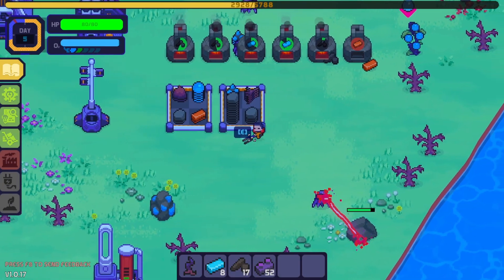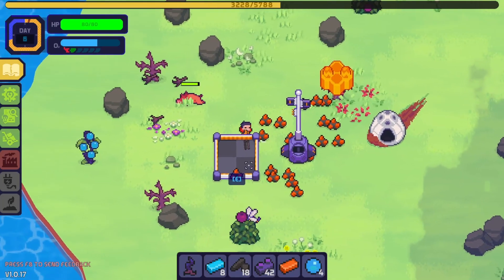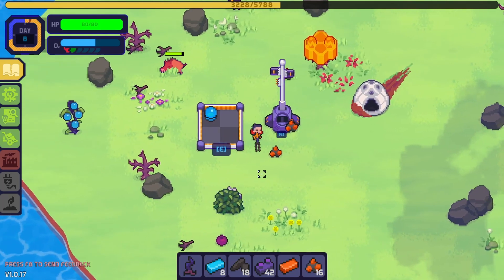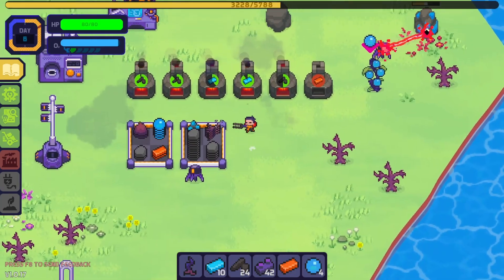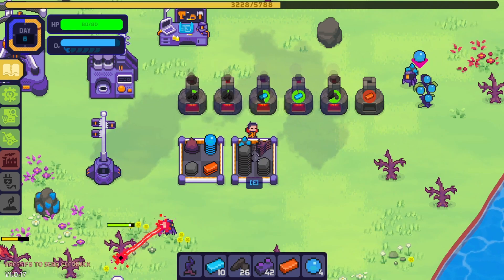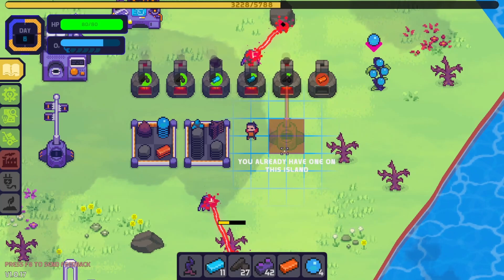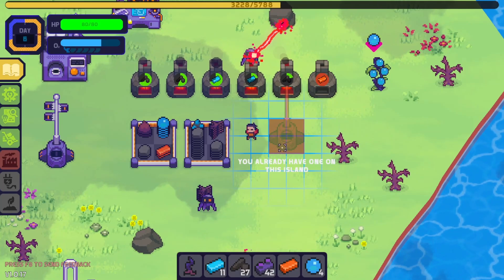Oh gosh, we have a lot of rocks. I think we're running out of room for rocks. So now these guys should be delivering the copper ore into this thing. Can I make more robots to take out the materials — like iron ore and twigs — and turn them into stuff? Oh, you already have one on this island. So you can't have more than one. Got it.